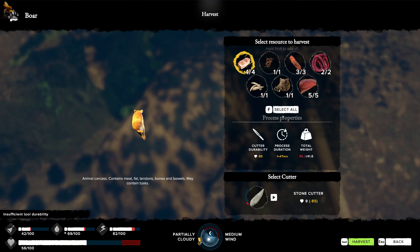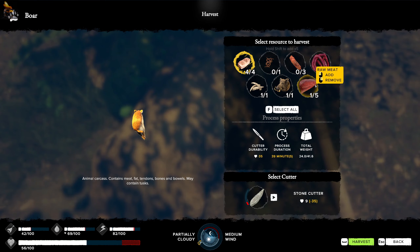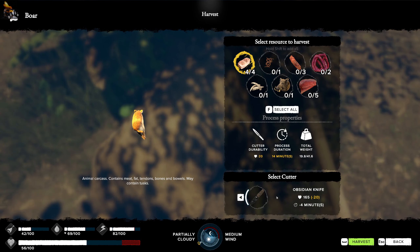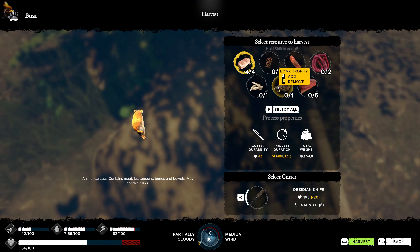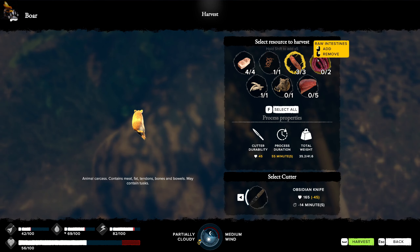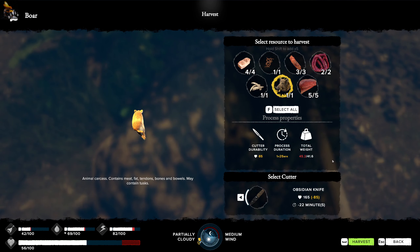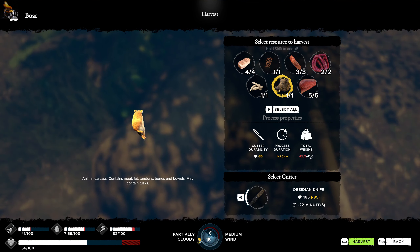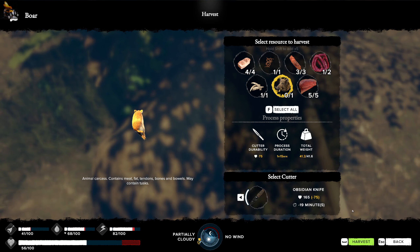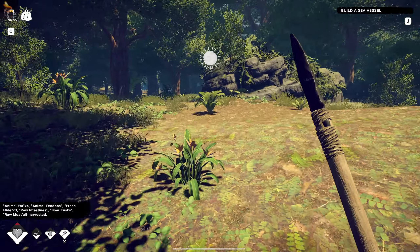Let's get the fat for now - we don't need the boar head, that's still minus 20. We're going to need to use the obsidian knife. Let's get the tendons - we do want fresh hide. I don't know about the intestines. I can't take all that - I'm going to have to drop an intestine, and then that's everything. There's a snake there but I don't care.